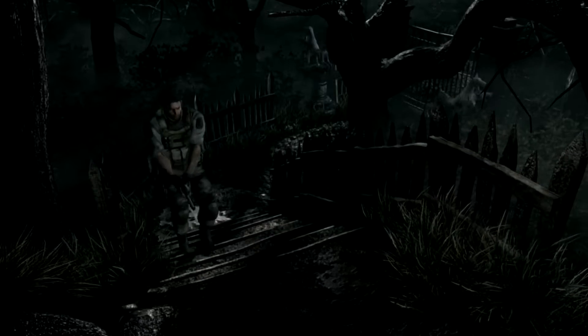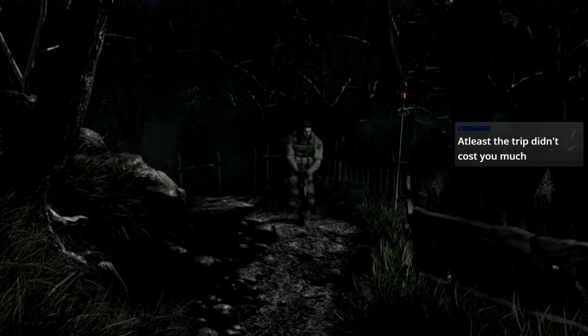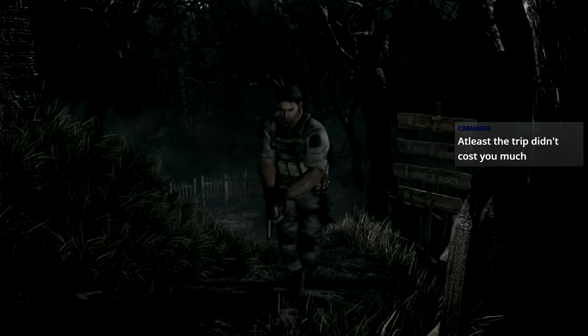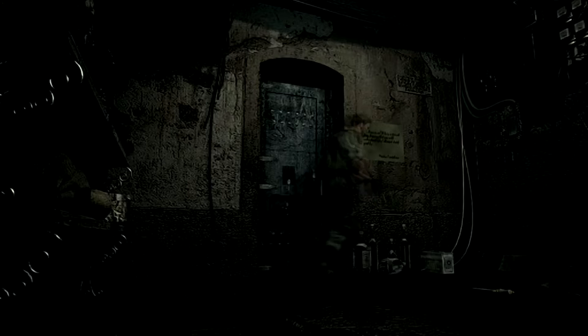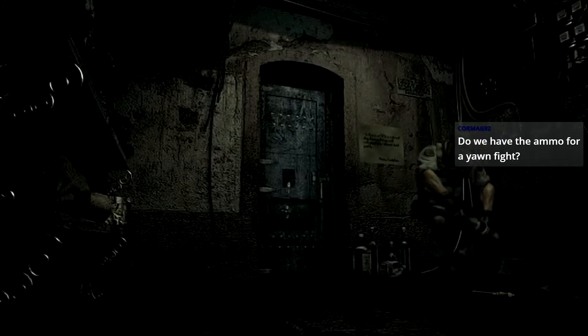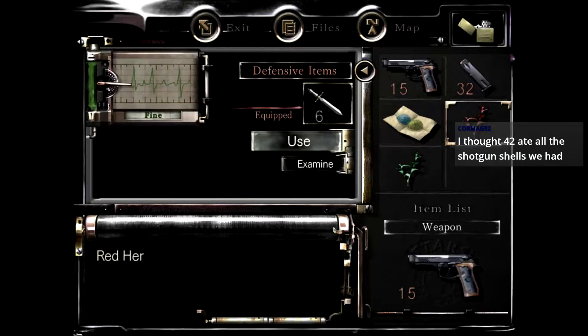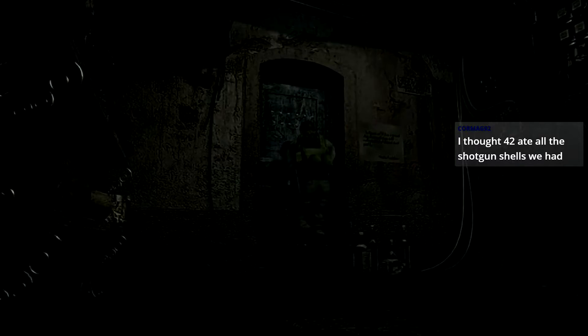We haven't done the Yawn boss fight yet, that's something we also need to do. Let's grab the green and red herbs so we can get ourselves a full heal. I think we could probably blag it — that was all the shotgun shells out of the standard shotgun. The assault shotgun's got about six or seven rounds in it, I think we could get through.